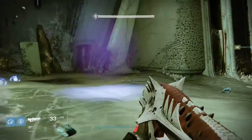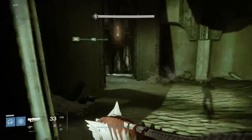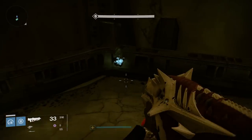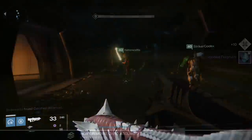Next up, you're going to load the Sunless Cell Strike. Once the door opens in the portal room like in Regicide, walk through the door. Before you cross the bridge, there will be a platform to your left that you can jump up to. Jump up there and in the corner will be Fragment 26.